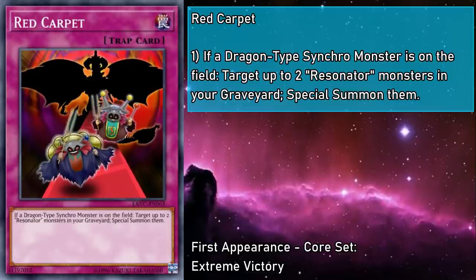Red Carpet is a normal trap card that you can activate if a Dragon Synchro monster is on the field. You target up to two Resonator monsters from your grave and special summon them. This is another great avenue for special summoning Red Resonator. You can utilize the ones with Destruction Protection to help as blockers, or as free link material. So no matter what play sequence you're looking to go down, this card makes for a fine welcome mat.